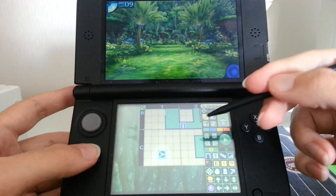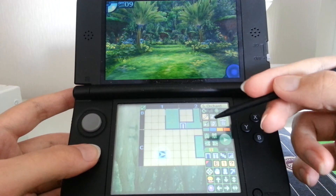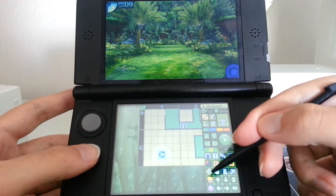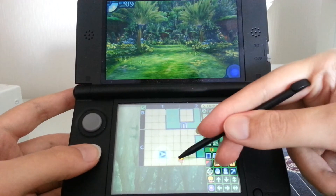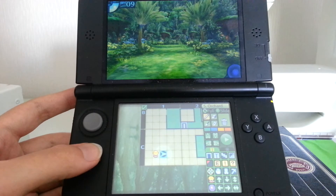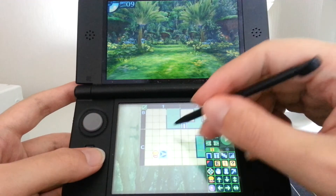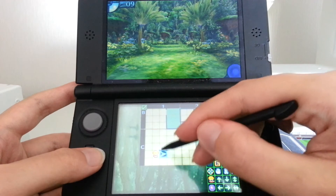The game looks very much like the old first-person dungeon crawlers - it's got a perfect grid. Here's one of the neat things about this game: you actually draw your own map. It was so difficult without displacing the camera. So you draw your own map, like so.